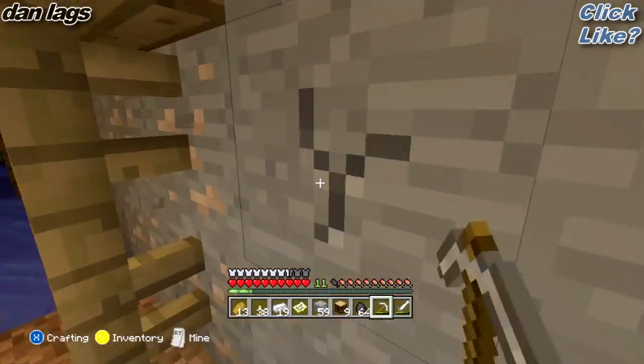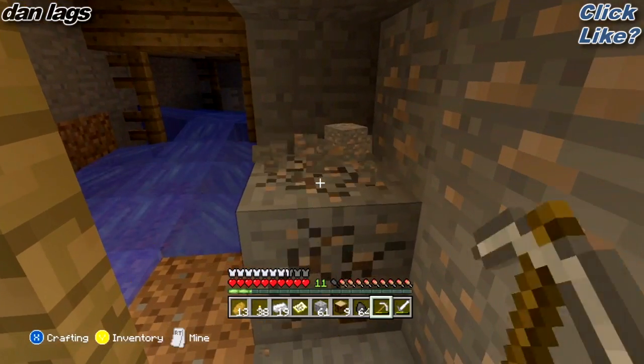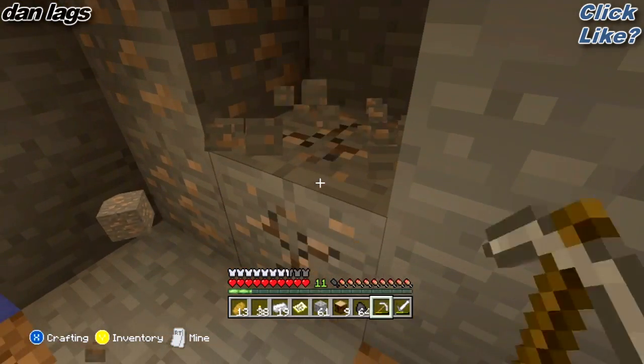There's so many possibilities and so many directions I could take. Basically, my goal in this shaft is just to look for the chests — the abandoned chests. That's pretty much my goal here.